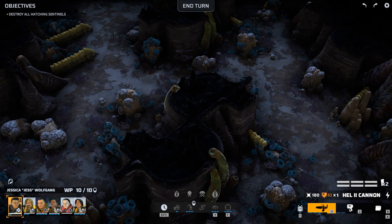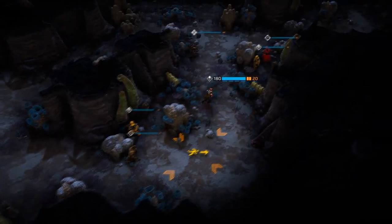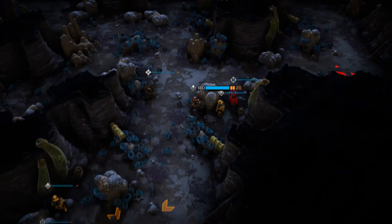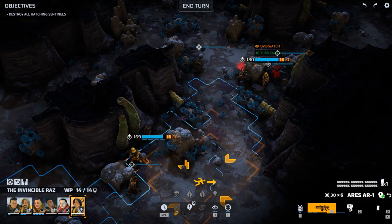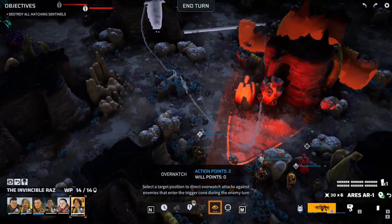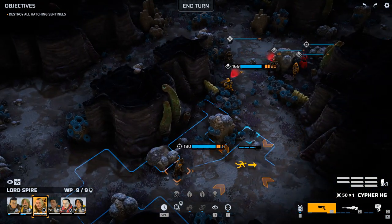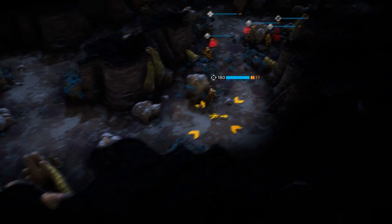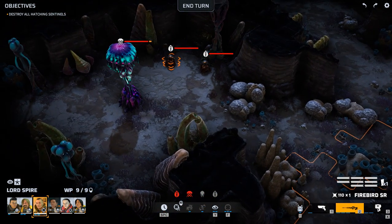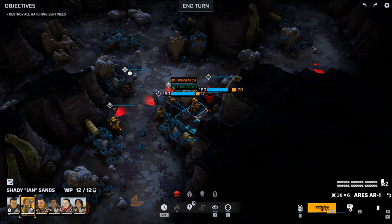Enemy spotted. There's an actual enemy over on that side of the board. Let's be cautious then — overwatch in that direction. Position you, overwatch in that direction. I'm tempted to run around, but solidarity is going to be a thing we need here. We can go for a quick shot, possibly take out an egg, but let's hold out for the moment. Providing overwatch — stand by. We'll end the turn.